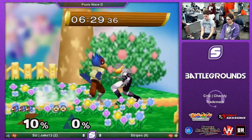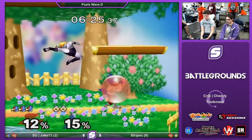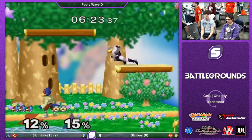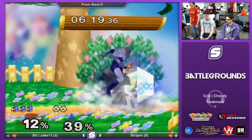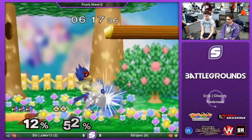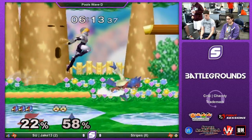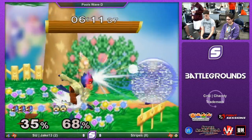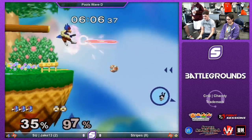Nice raw grab. Jump needles. Clank. Good choice of the jab — Sheik's jab is very, very good in close quarters, especially against Falco. As long as Falco's not being crouched against him. What I want to see Stripes do now is try to have more aerial presence, because Jake is in a range where he's not going to get grabbed, he's not going to get tilted. Sheik is going to have to take to the air a little bit more to get over lasers, just to be more threatening.